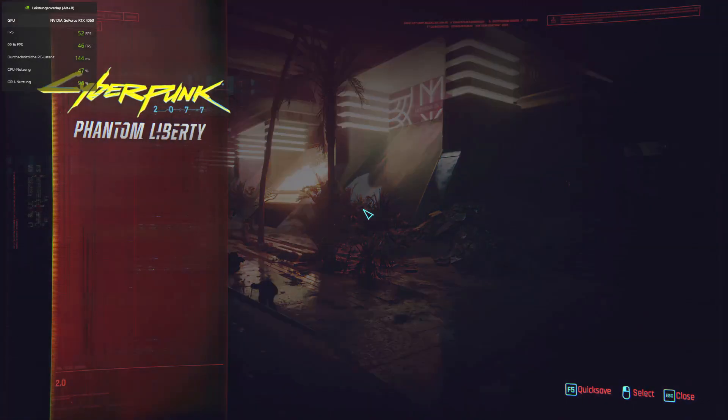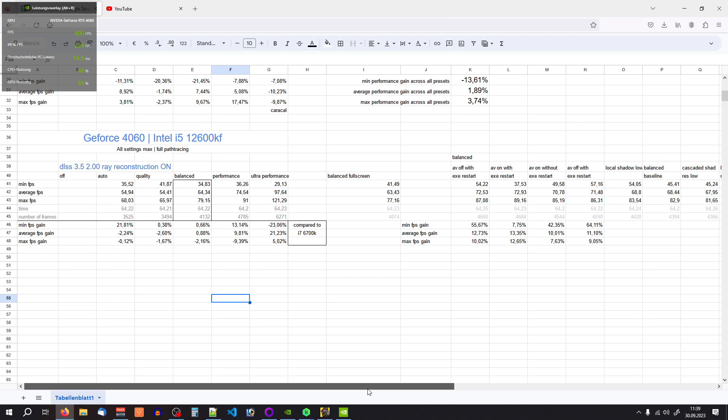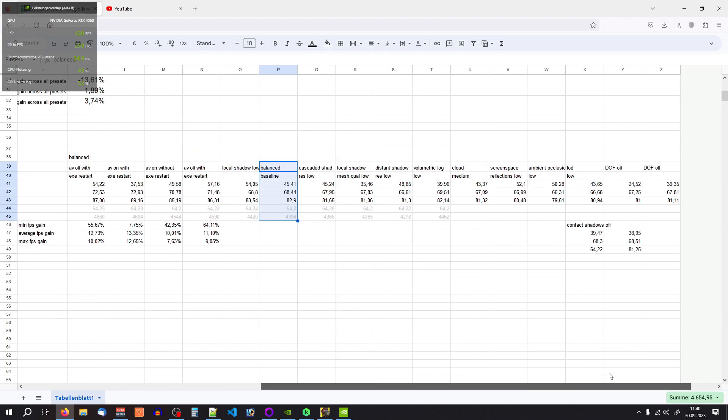What I did in the benchmark was go through different gameplay settings that are heavier on the graphics card and isolate them with everything else maxed to measure FPS. I tested cascaded shadow resolution at its lowest, local shadow mesh quality, distant shadow resolution, volumetric fog, cloud medium, screen space reflections, and ambient occlusion. All these settings cause an FPS difference of only 1-2% and sometimes 5-10% — almost not measurable. Some settings like turning contact shadows off would actually lower FPS for some reason, so these settings don't really matter much on this configuration.